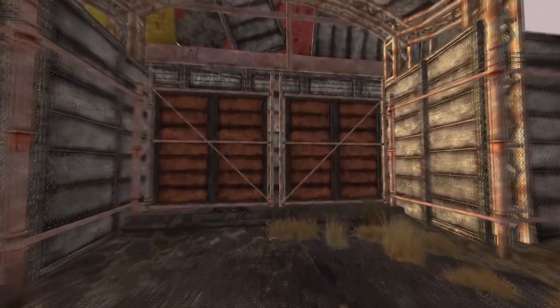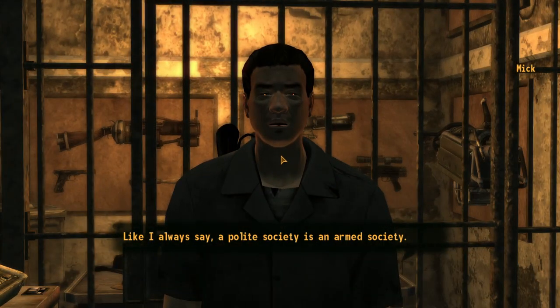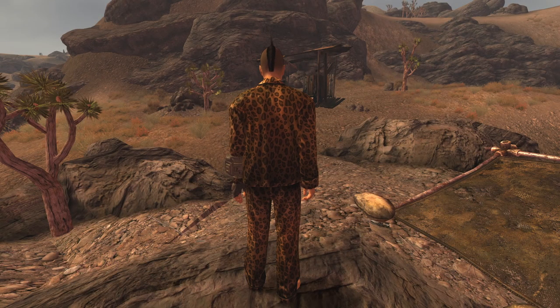Next up is the Naughty Nightwear. This is a unique version of sleepwear and can be found at Mick and Ralph's in Freeside. The outfit can only be purchased from Mick. The outfit has a DT of 0, however grants a bonus of 10 into Speech and 1 into Luck.